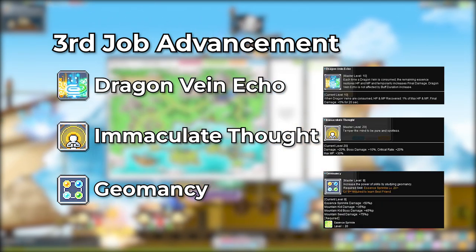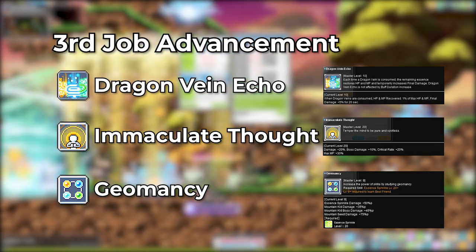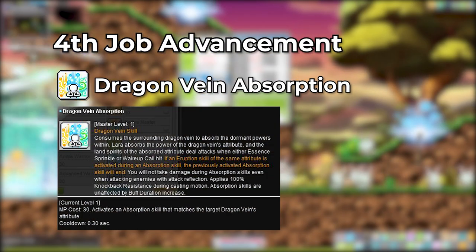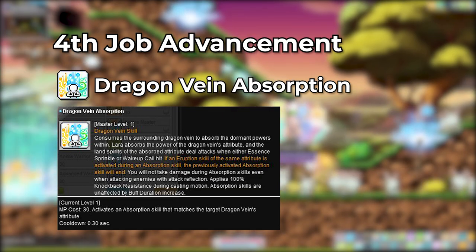And once again we have our passives to finish off the third job skills. Note that when maxed, Dragon Vein Echo gives 5% final damage for 20 seconds. Now the fourth job advancement spices up your Essence Sprinkle by allowing Lara to absorb each elemental vein to change up her attack with Dragon Vein Absorption.